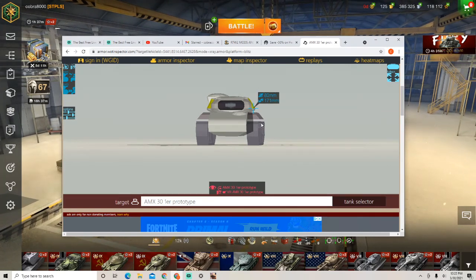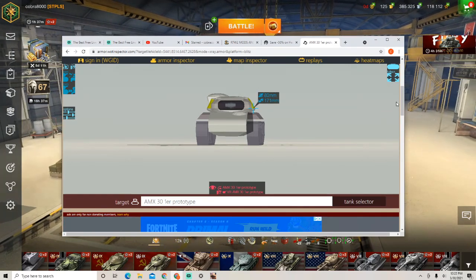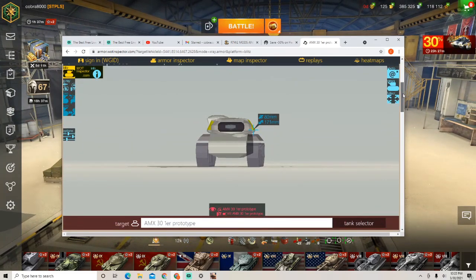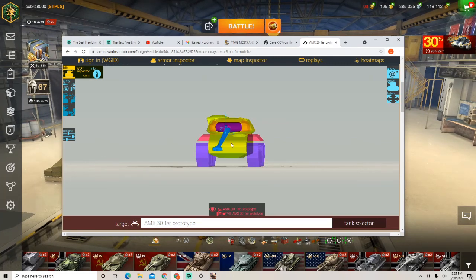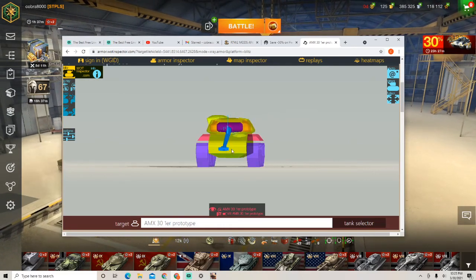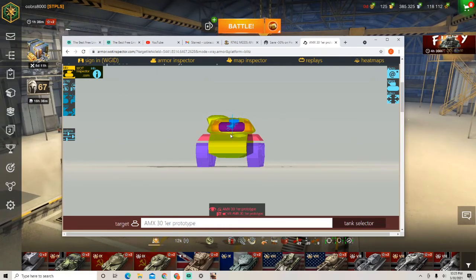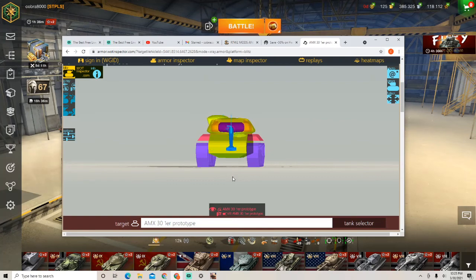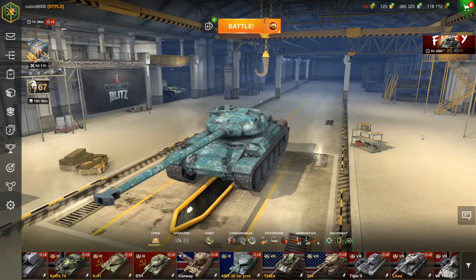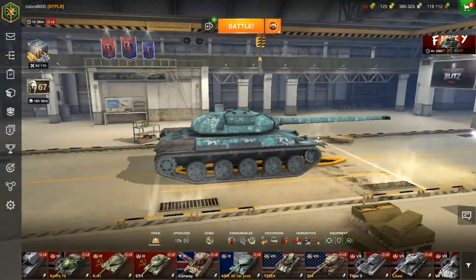There are certain things I don't like about it. You've got 10 degrees of gun depression, no real armor except on the turret and the mantlet — you can magic bounce, but you're a paper tank. You're essentially a Leopard PTA with 10 degrees of gun depression. Now that I really think about it, that's what this thing is.